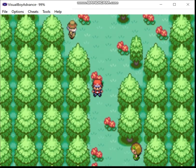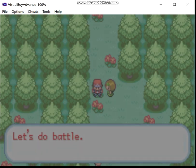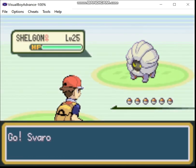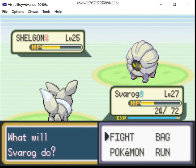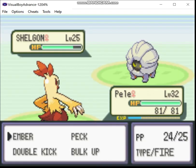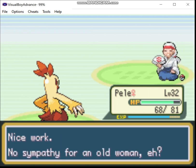Now we go through this route, and the design of this route is very, very different, to put it mildly. Oh, dragon types. Okay. Now you piss me off. No sympathy.